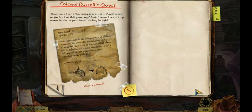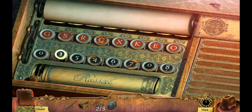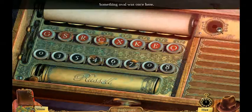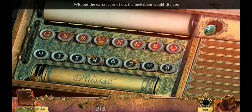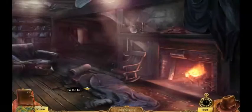His writing is a little hard for me to read. There have been other disappearances in Maple Creek as far back as 160 years ago, and it seems the cottage owner has suspected he was willing to fight. Okay, well, we can get into here. I don't know what to do. Maybe I have to toss it in the fire?